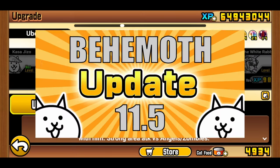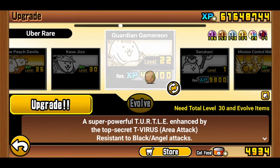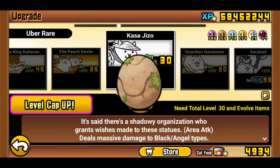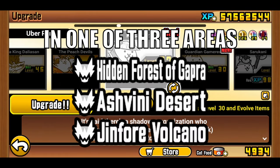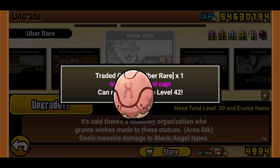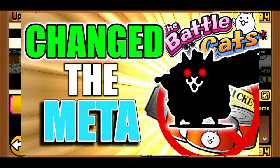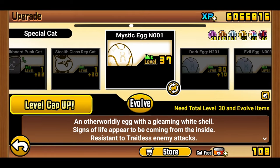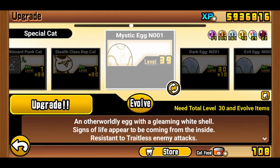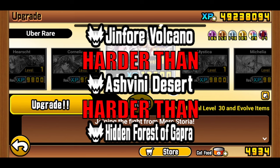Tip number 5 came quite recently with the Behemoth update. With the release of Behemoth's curling stages in version 11, players are now granted a mysterious egg for every 5 to 10 unique stages they clear in one of these three areas: Hidden Forest of Gapra, Ashwini Desert, and Jinfoya Volcano. The very first egg you get not only broke its shell, but also broke the game's old meta — its power level was beyond comprehension when it first came out, so make sure to hatch it as soon as possible. The bottom line is that you acquire a bunch of new units that are relatively cheap to upgrade, thus boosting your user rank. Do note that Behemoth's stages are quite difficult for beginners, so make sure to stick to Hidden Forest of Gapra, as that is the easiest of the three areas.